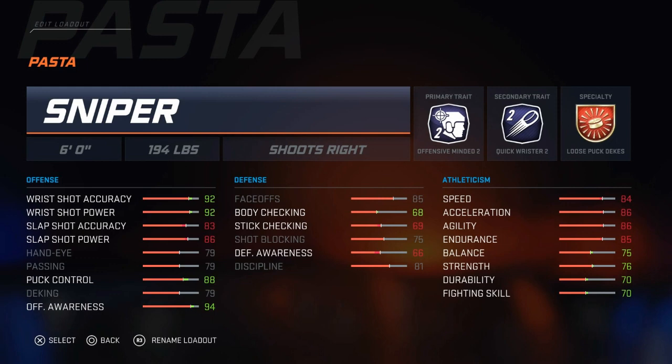I went with Loose Puck Dekes as the specialty, which hopefully is going to help with the fancy moves and allow for a little more creative flair. The sniper build has very low deking at 79, but hopefully with his high puck control, offensive awareness, and that Loose Puck Deke specialty, it's going to help make his hands a little better than your average sniper build.